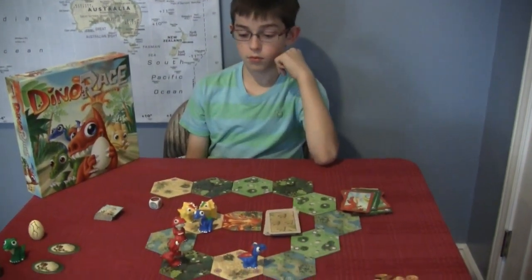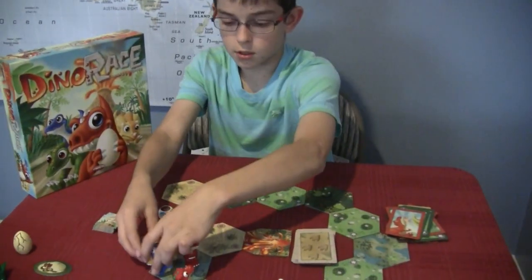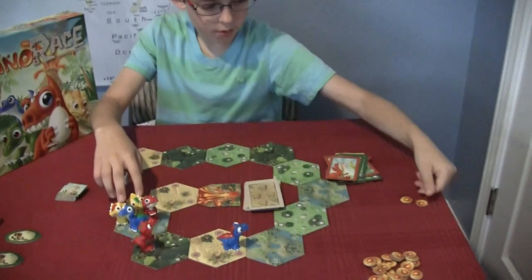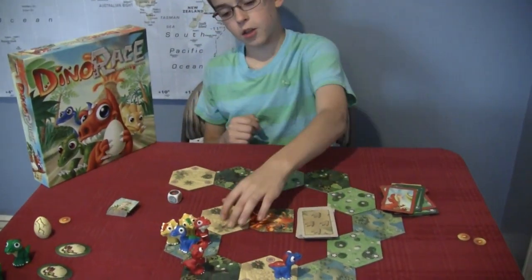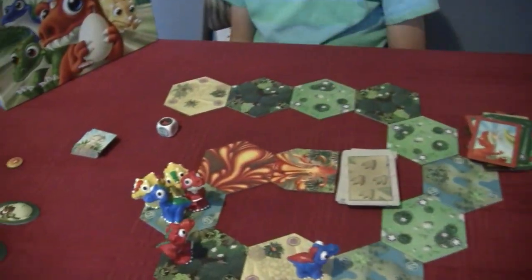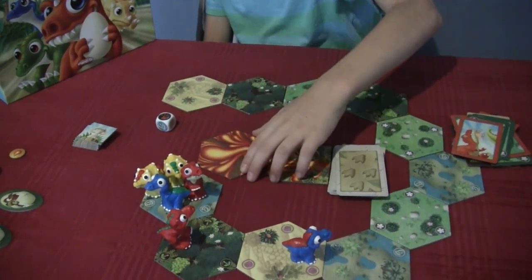So all sorts of things — you draw cards, play cards, roll the event die. And what happens when the volcano gets rolled again? If it were to get hit now, all three of these go forward, yellow gets two lava drops, and blue gets one lava drop. And this tile is now molten lava. So every time that gets rolled, the lava is going to be pushing the dinos along.